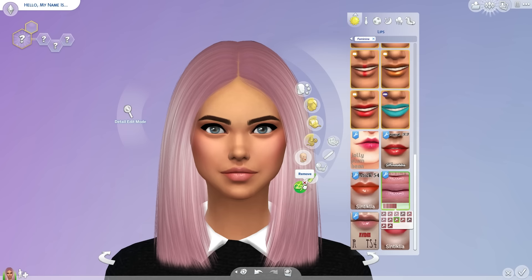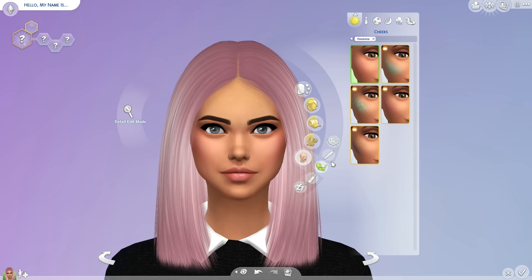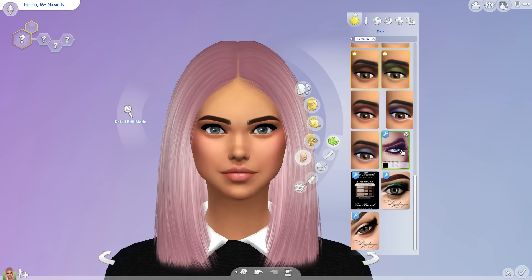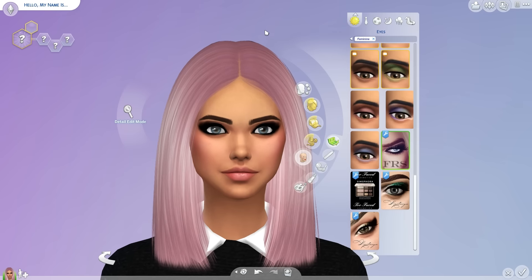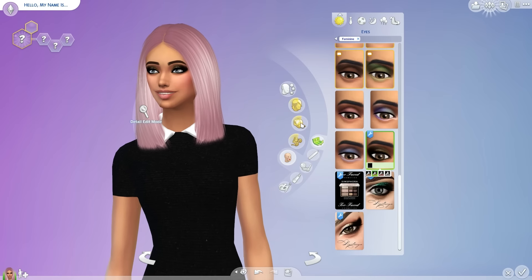We have an eyeshadow by Fashion Royalty Sims called Eyeshadow No. 6. This one is the one — it's really dark and heavy on the eyes, with a little bit more glitter in the inner part of the eye. I actually really like it. Now let's move on to accessories.